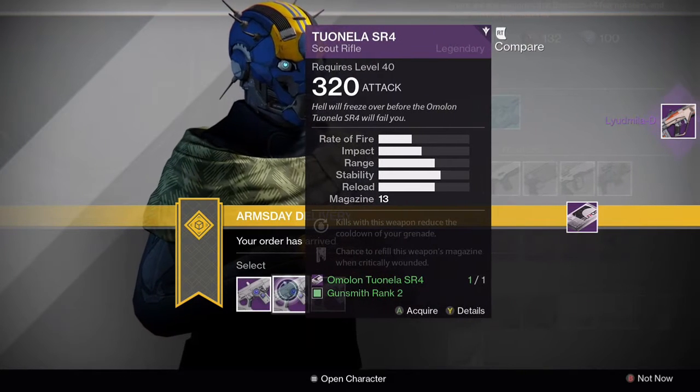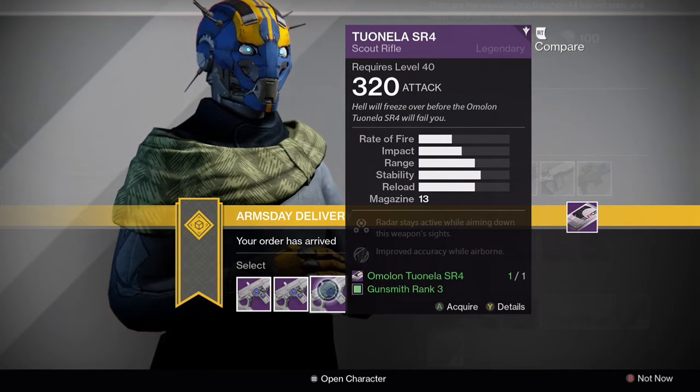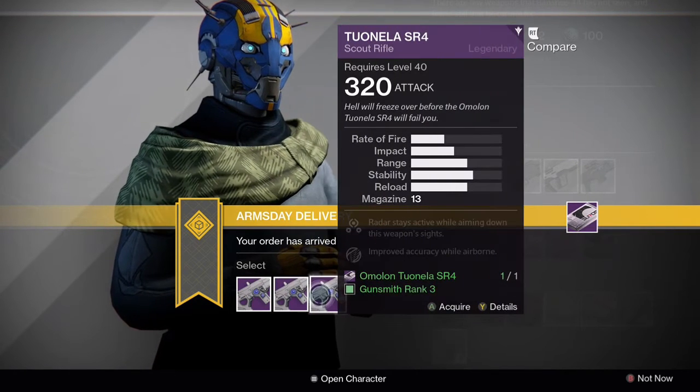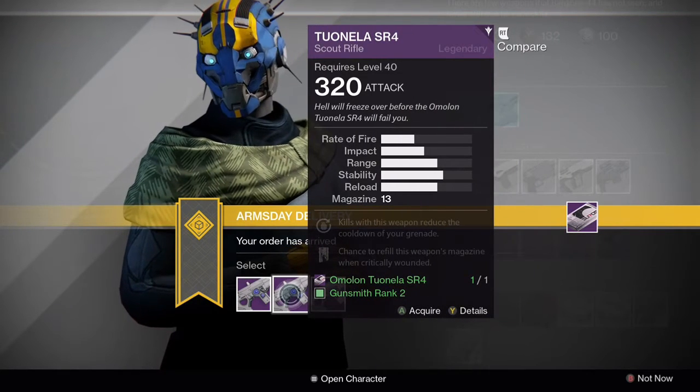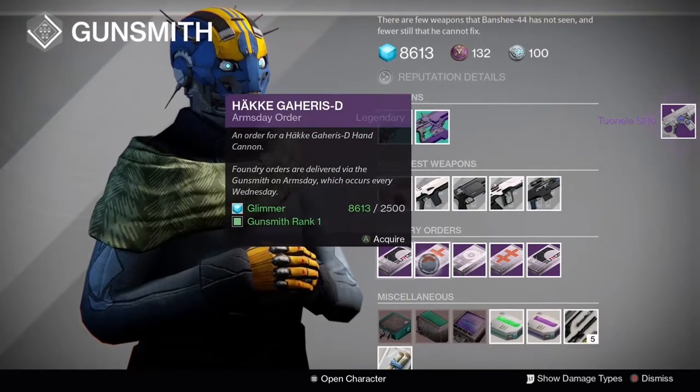For the scout rifle, the first roll is quite bad, the second roll looks promising, and the third — I'm going to pick up the middle roll mainly because this is a PvE scout rifle for me. I'm going to use this in strikes and stuff like that, not going to use it in PvP.